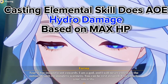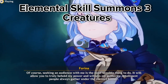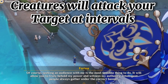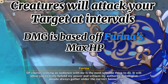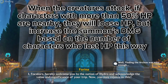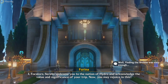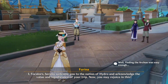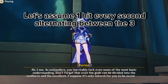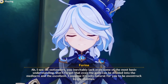When you first cast the elemental skill, it does AoE Hydro damage based on her max HP. The skill also summons three animals: a ball octopus, a seahorse, and an armored crab. The animals attack nearby enemies at intervals, prioritizing the active character's target, and their damage is based on Farina's max HP. When the creatures attack, characters with more than 50% HP nearby will lose HP, but increase the summons' damage based on the number of characters who lost HP — a 10% HP decrease per character. There's no official info on how often these turrets attack off-field, but theorycrafters and speculation suggest once every second per turret. Please take that with a grain of salt, as they could attack faster or slower.